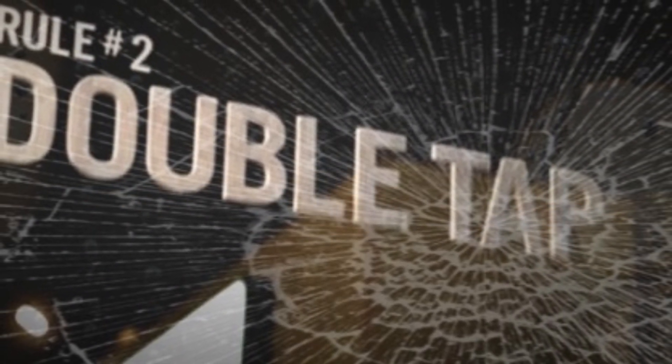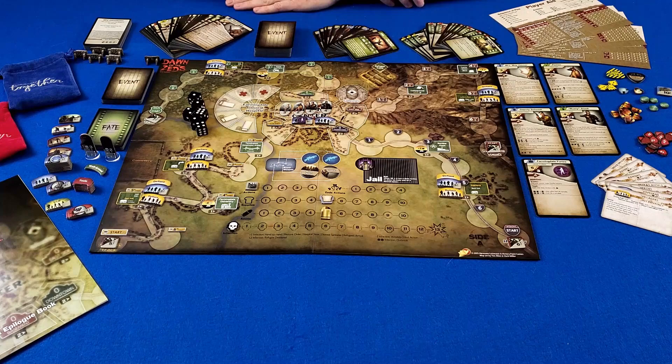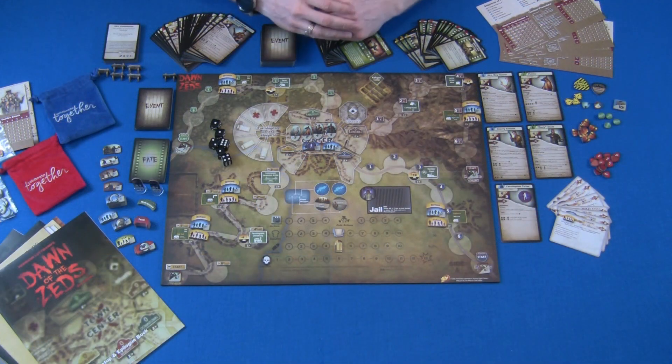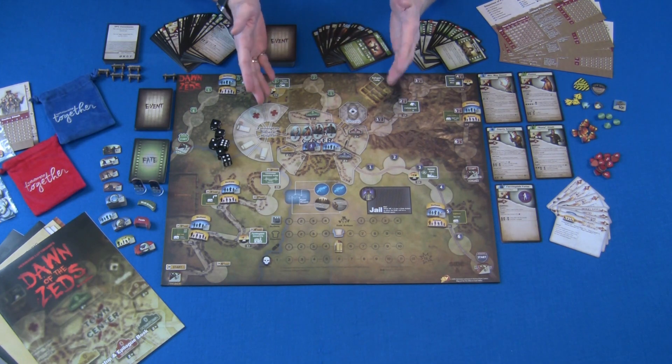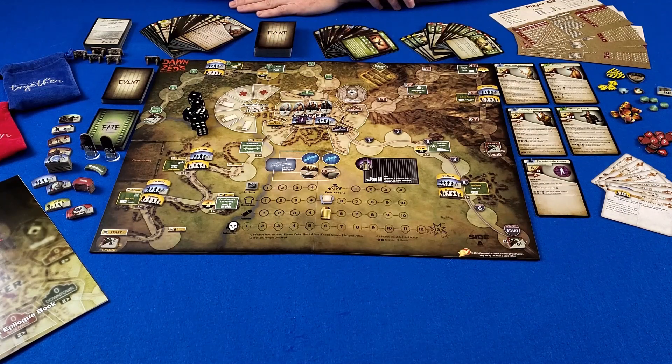The second rule is definitely not double tap because there's definitely not enough ammo. This game can be played in multiple different ways. It can be played as a full cooperative game from 1 to 4 players, or you can play it as a competitive game from 2 to 5 players, where one person takes over the role of the zombies themselves. Generally speaking, this is a cooperative game where players are trying to survive a zombie apocalypse in a tower defense style game.